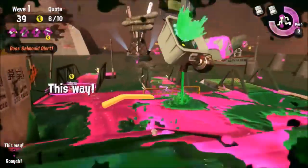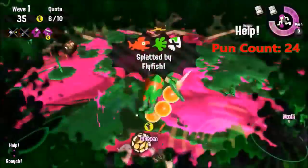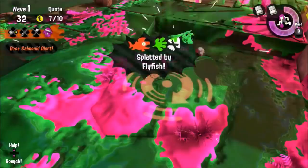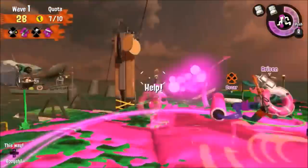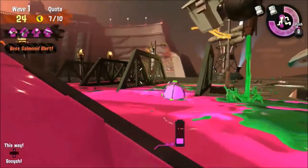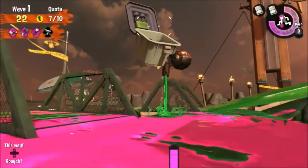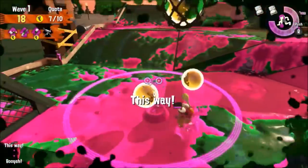Flyfish is the most difficult out of the 8 common boss salmonids, as it can virtually annihilate the team from the sidelines. The Flyfish likes to stay back and shoot homing missiles at you and your teammates, which wouldn't be so much of a problem if it was easy to take down. The only way to defeat Flyfish is to lob bombs into their missile launchers before they seal them up — and believe me, this is much, much harder than it sounds.